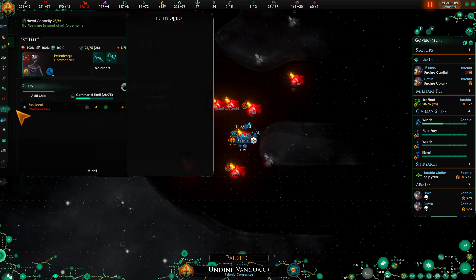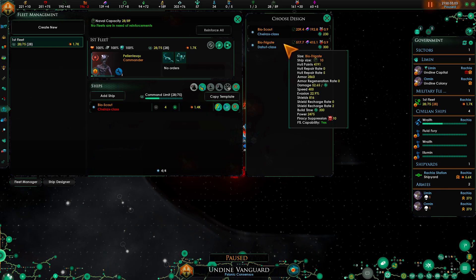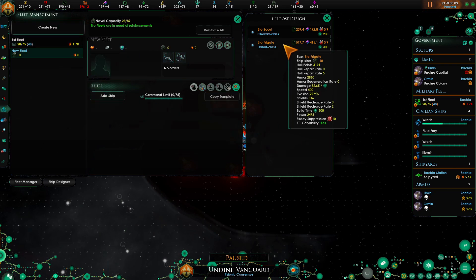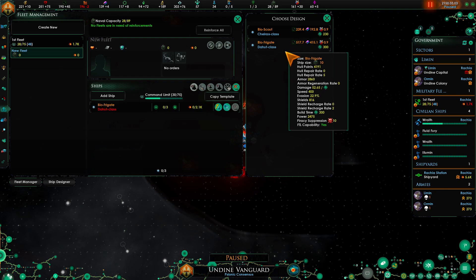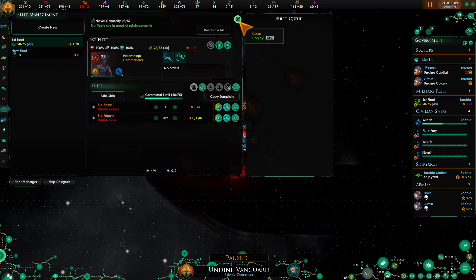Let's go back to the fleet - we want to add some frigates. We're going to add one, two, three. Once we get destroyers we'll add some of those in here and here, and that's what our fleets are going to be. Until then let's go ahead and continue.